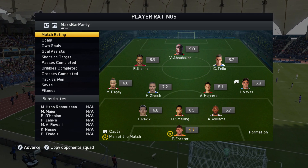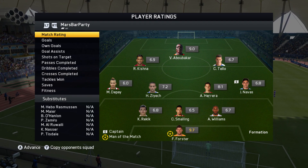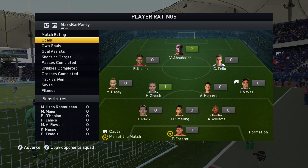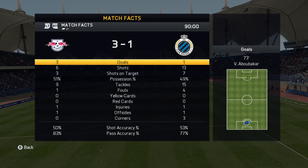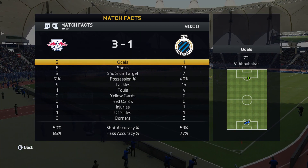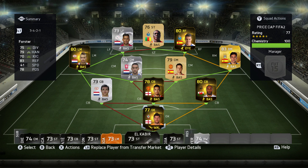Our man of the match was Fraser Forster with 9.7 — he made 13 saves for us, which is absolute quality. Abubakar got two goals and an assist as well. The squad played alright — defensively a bit shaky, but solid. A quick glance at the final match stats: 3-1 result and we actually had less than half of his shots on target. We were very clinical and Abubakar done the business. Defensively it was a bit shaky but I think that might be me as I haven't been playing FIFA much over the last couple of weeks. Overall it was very good on the attack with nice pace up top and a 3-1 victory. If you enjoyed this video smash the like button, let me know the price cap I should do next episode, and subscribe for daily FIFA content. Thank you and I'll see you next time.